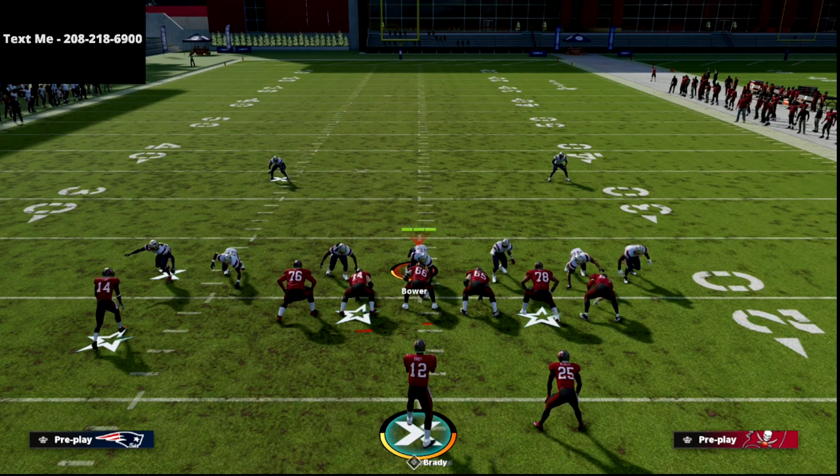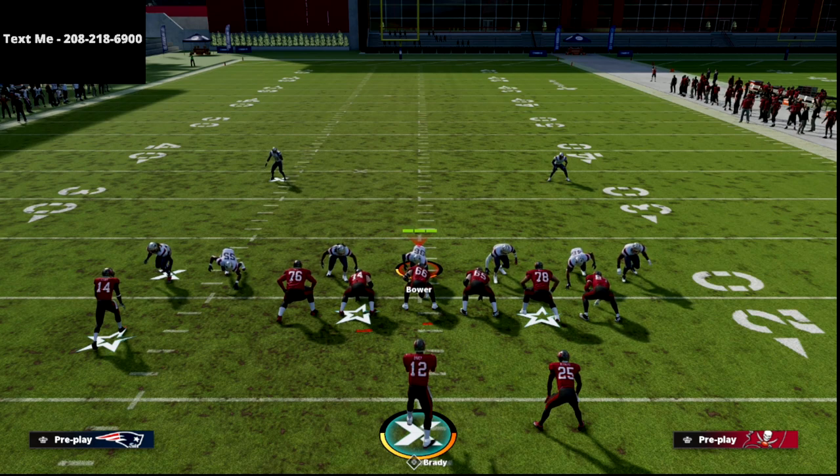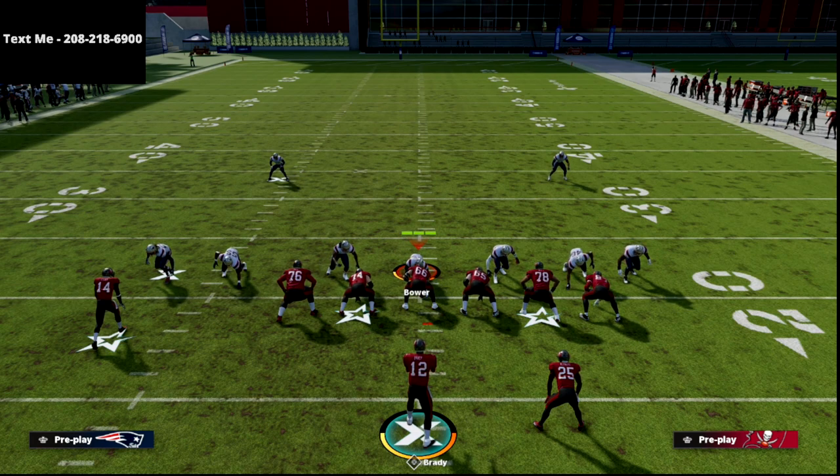It's basically the Y-cross concept from the air raid. When you motion over, it turns into doubles or two-by-two, and it's just a very very good route combo. If you enjoyed the video and want to learn the rest of the trips tight end offensive scheme, pick up the ebook — there's a link in the description. You can get the entire ebook for just $15. Also, if you haven't joined the Patreon yet, for $10 a month you get access to all of our ebooks, every offense, every defense. Super affordable and something that will really help you get better at this game.